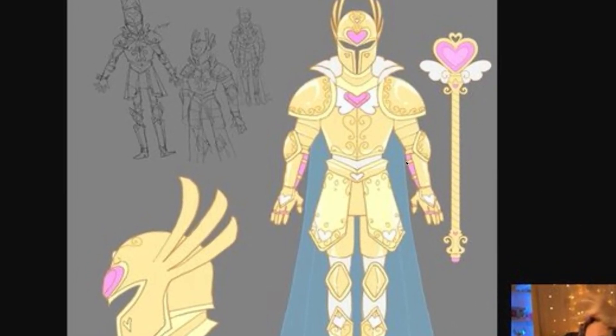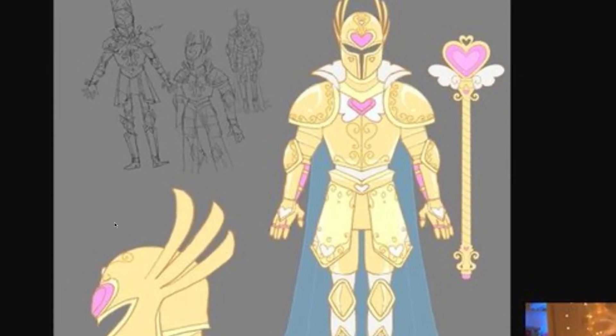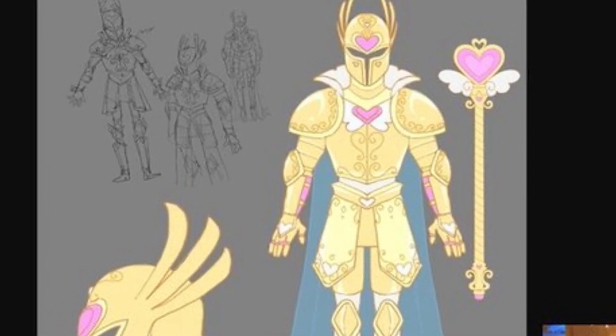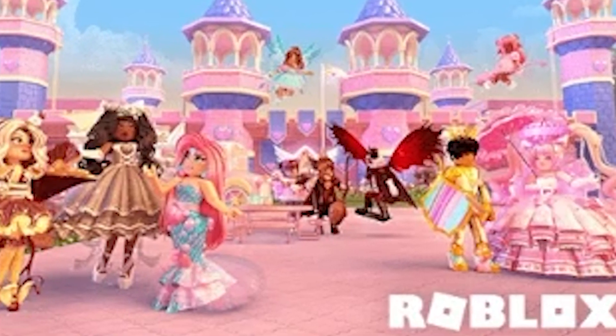It's a golden knight holding what looks like a beautiful staff with a gorgeous wand shape, a beautiful heart on the end, clouded wings, and a beautiful helmet with a heart in the middle. It's very Royal High new school design, and lots of people are theorizing that it is actually going to be a new set.